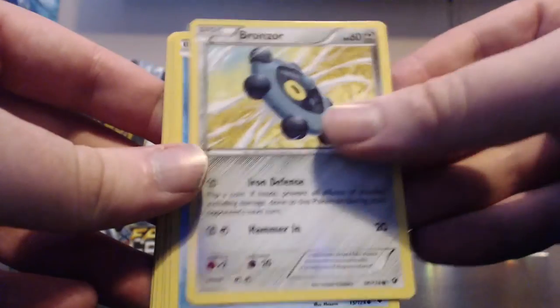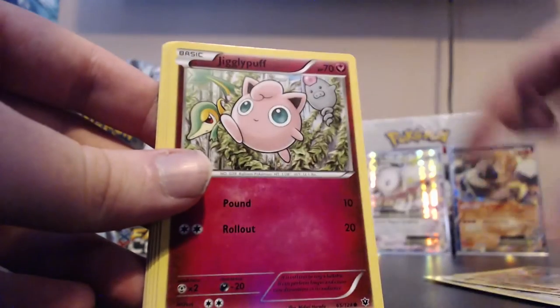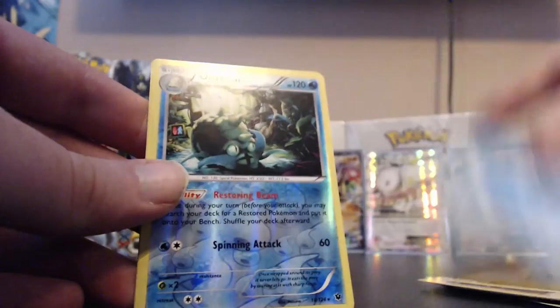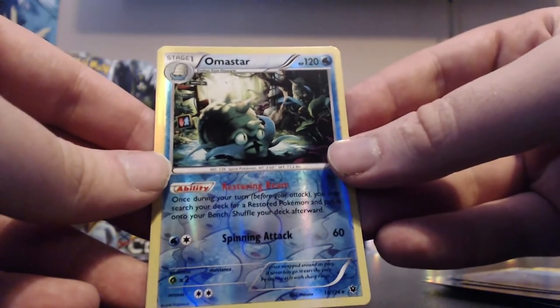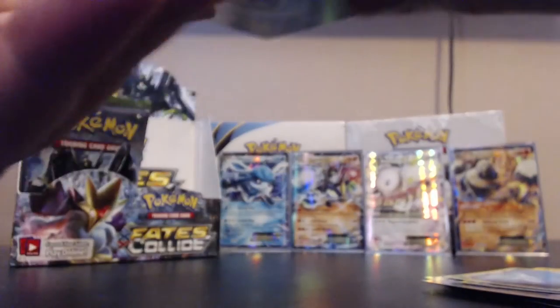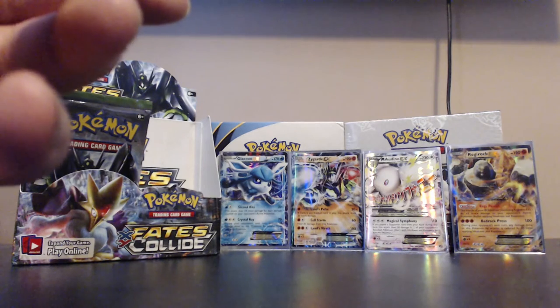Next pack: Bronzor, Seel, Snubbull, Fennekin, Jigglypuff, Helix Fossil Omanyte, N, Dewgong. Our reverse is an Omastar - that's a rare - and the actual rare of the pack is a Serperior. So we had one of those earlier on, that's mix number two.